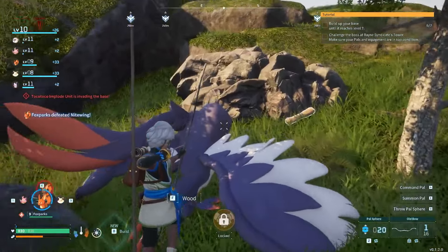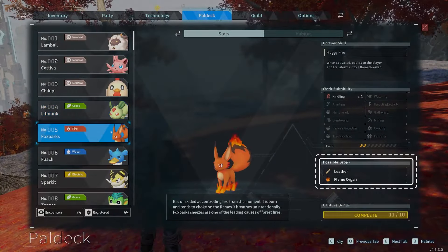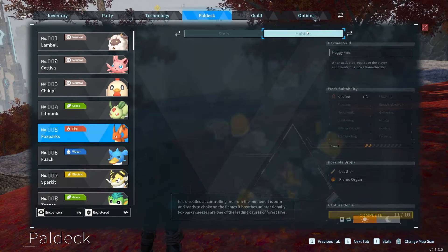Leather is another relatively common resource to find once you know which pals to catch. You can check which pals drop which resources in your Pal deck if you're unsure where to start, as well as habitat locations for each Pal.